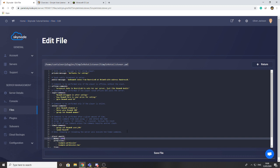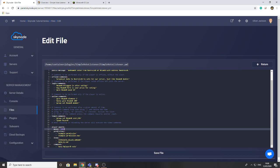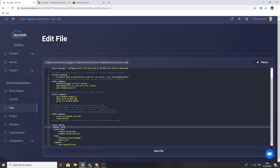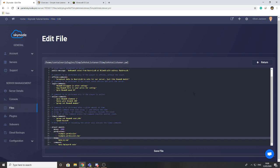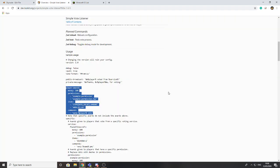For permissions, if someone votes and you want to give them a specific permission afterwards, you can do that here. You can also give them items — there are different items you can award depending on your preferences, which we'll look at in a moment. Finally, you can run commands on vote — for example, if you wanted to teleport someone to a specific place, you can configure that here as well.